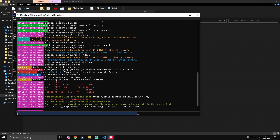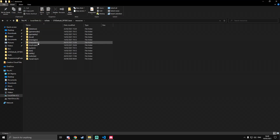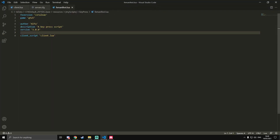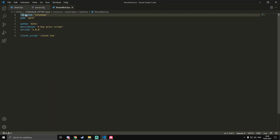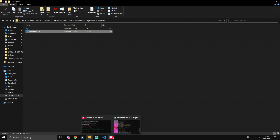We got an error: 'keypress does not specify an fx version'. Going back into fxmanifest.lua, the issue is I wrote it without the underscore — it needs to be fx_version, not fxversion. Make sure you didn't copy that mistake. Fix it to fx_version and restart the server.